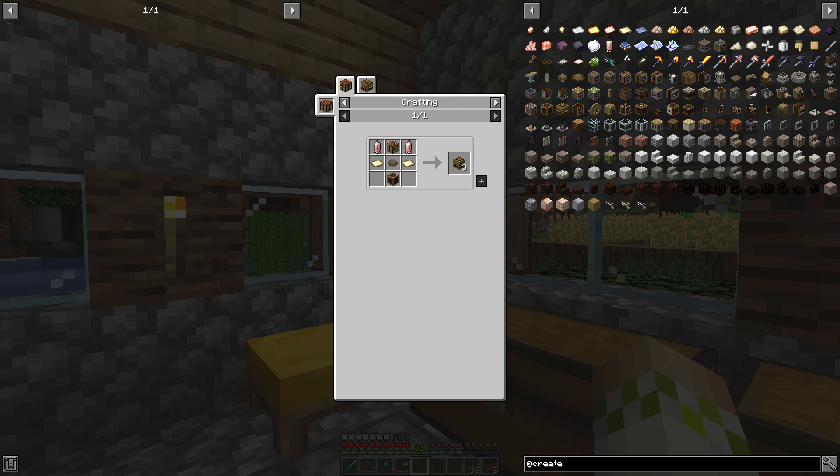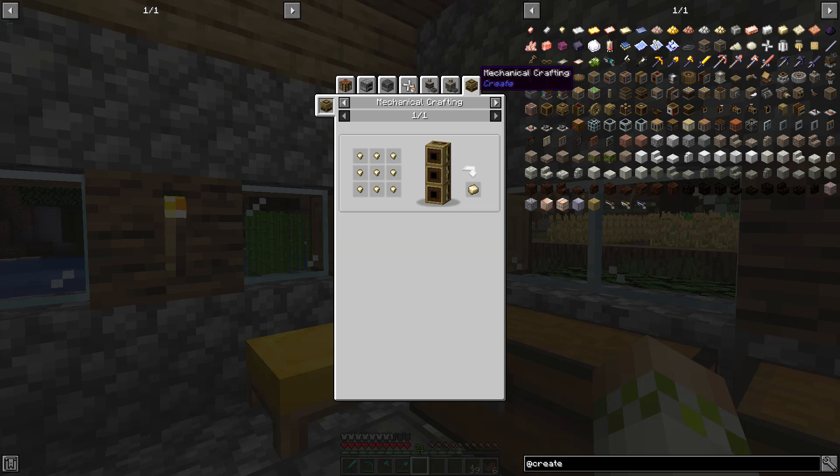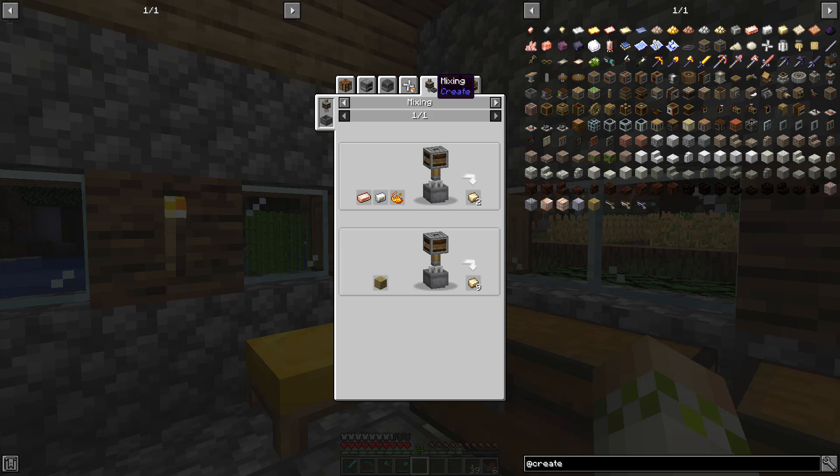So we need to be able to make mechanical crafters, and that poses two different issues — which is why we will have made two prerequisite machines between this episode and the last. We need sheets, which is what the mechanical press we made last episode will allow us to make. But we also need brass — brass for the sheets, brass for the casing. And to make brass, look at all these recipes right here to make brass ingots. You might notice that all the ones I'm clicking through require having brass already, so that doesn't do us much good. Clearly we need the one recipe that doesn't require brass already, and that is using the mechanical mixer.